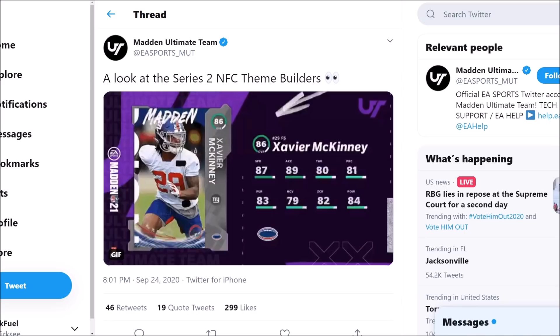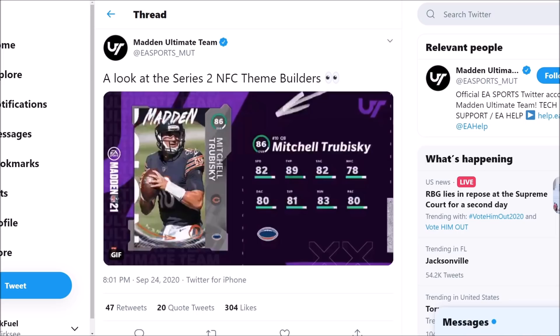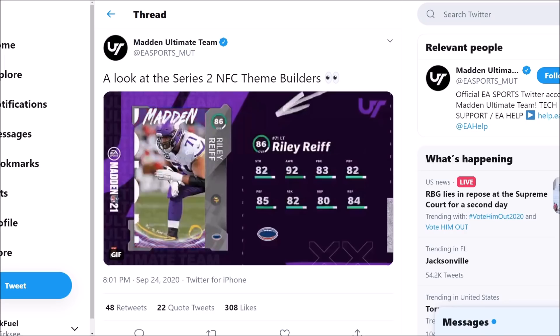Xavier McKinney is another rookie premier upgrade: 87 speed, 89 acceleration, good speed, 84 hit power, 82 zone, 79 man coverage. Tristan Wirfs, again another rookie premier upgrade: 88 strength, 81 pass block, 83 run blocking. Mitch Trubisky with 89 throw power — wow, didn't see that coming. 82 speed, 82 short, 78 medium, and 80 deep, so pretty good throw power and also pretty good speed on Mitch. Jaquiski Tartt: 89 speed, 90 acceleration, 84 zone, 84 hit power, 86 pursuit, 83 play recognition.